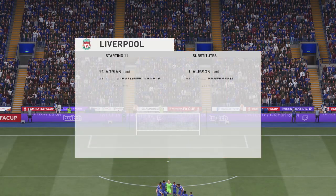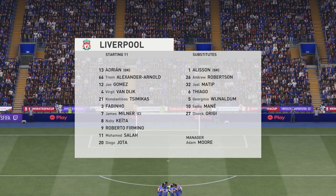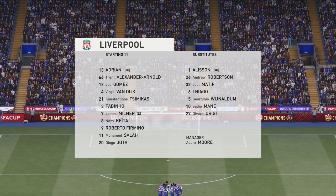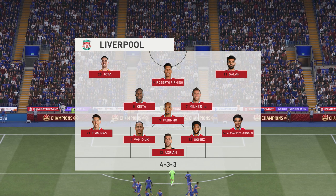The starting line-up for Liverpool. Virgil van Dijk plays alongside Joe Gomez in central defence. Diogo Jota plays with Mohamed Salah out wide, and in this tactical set-up, they have just the one player in attack.